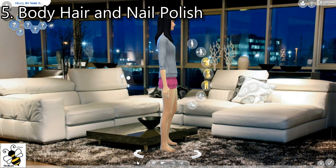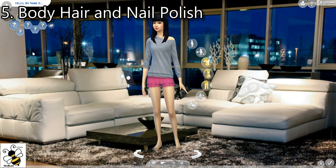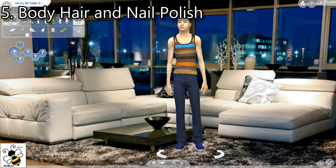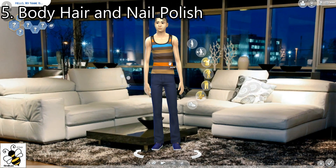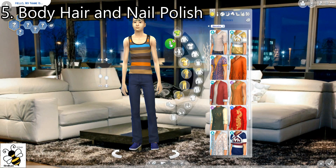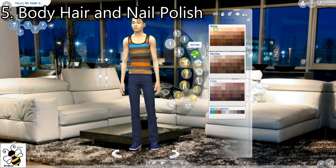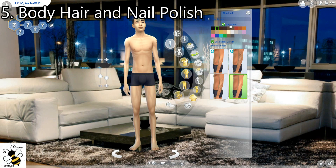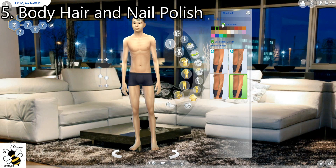Now let me turn this sim around and turn it into a male. I'm going to show you the body hair. That's up here. I can do arm hair. And if you have this box checked, that matches the hair on the head. If you uncheck this box, then you can do different hairs. But I like to keep it all the same, so I'm going to keep that box checked.